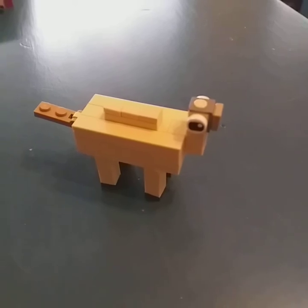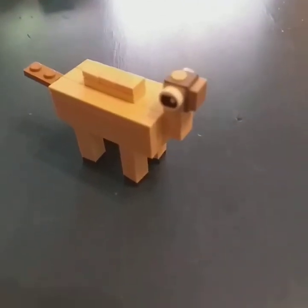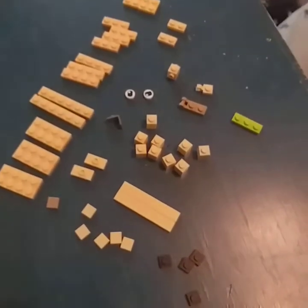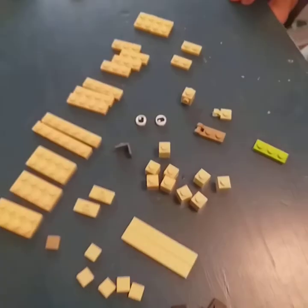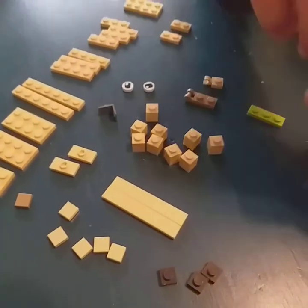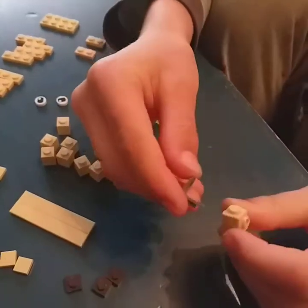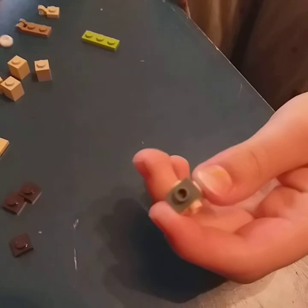We heard that 1.20 was announcing camels, so I decided we'd make a camel. Here is every single part you need — I didn't realize it was this much. First we're gonna start with the head: grab these two parts and place this part on top so you have something like that.